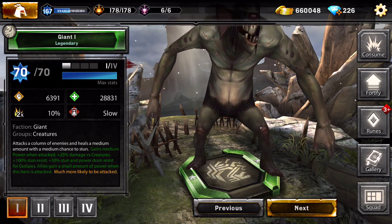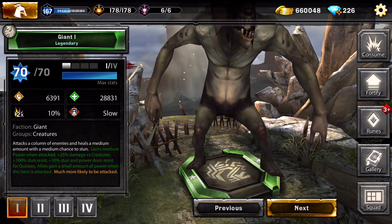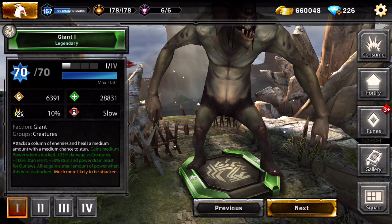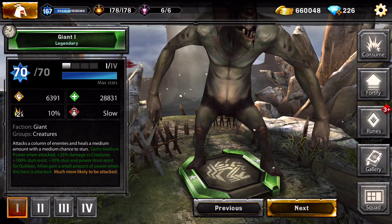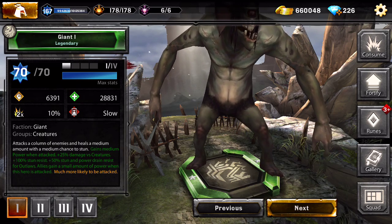The Giant - we do have him. He gains medium power on attack, gives 25% damage versus creatures, 100% stun resist, and 50% stun and power drain resist for Outlaws, so he is perfect to have with an Outlaw team.